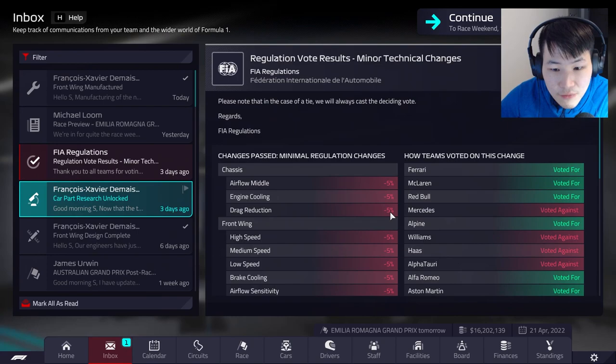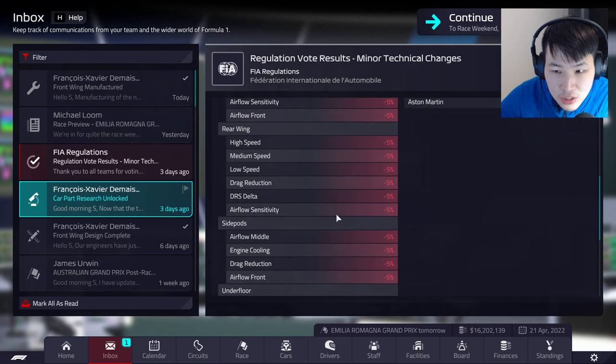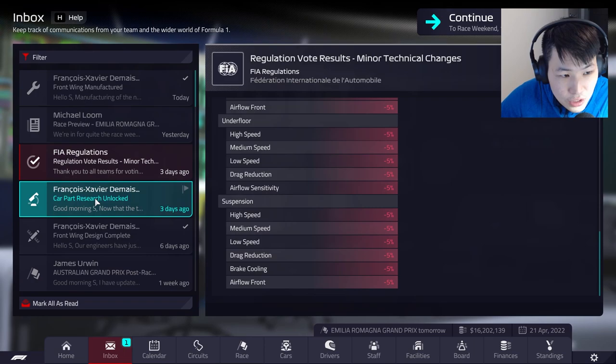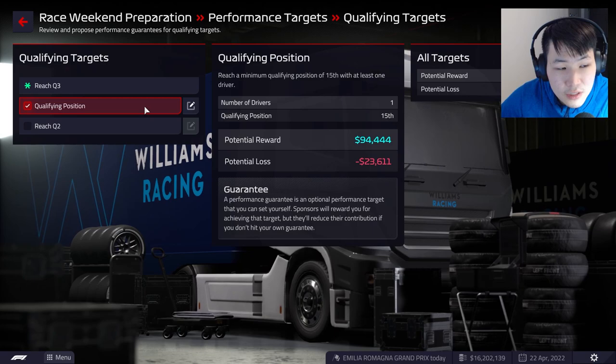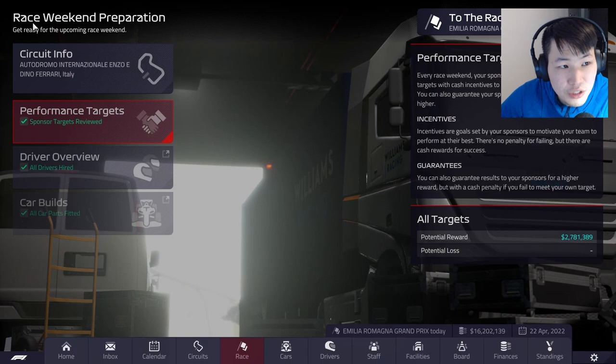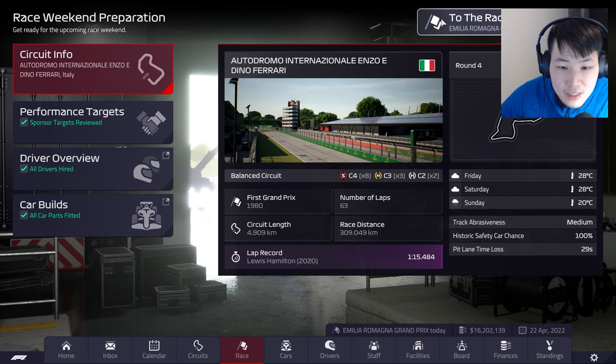Regarding the regulation vote: we voted against this one, but it seems a minor regulation change is going to come through — no tiebreaker, six teams voted. I voted for the minus five percent minimal regulation change. Without further ado, let's jump into it. A qualifying position of P15 — not sure we'll get that at this stage. Fastest lap is unlikely too. Finishing position P15 — not quite sure. We've got to test our new front wing component and see where the car sits.